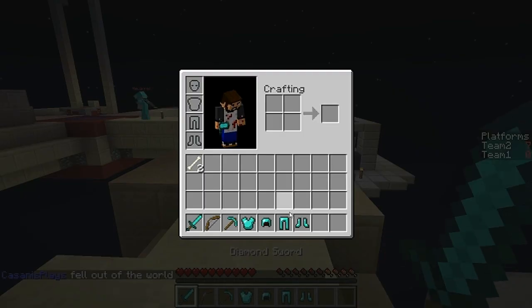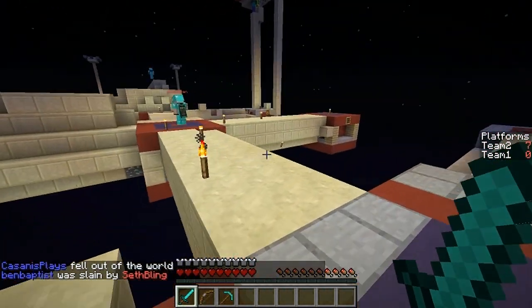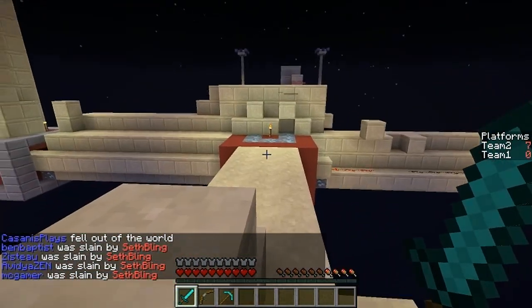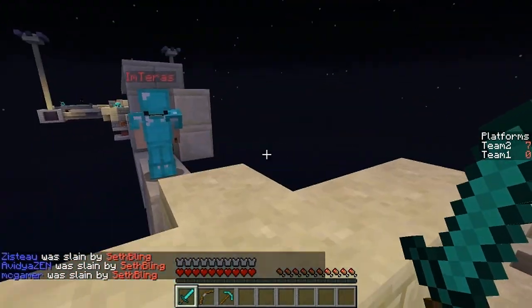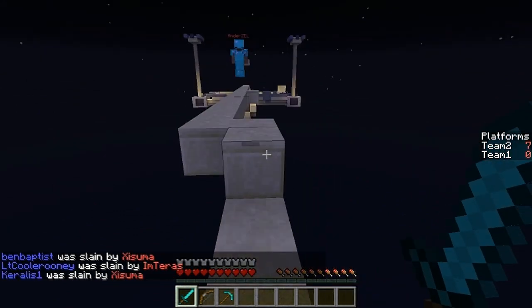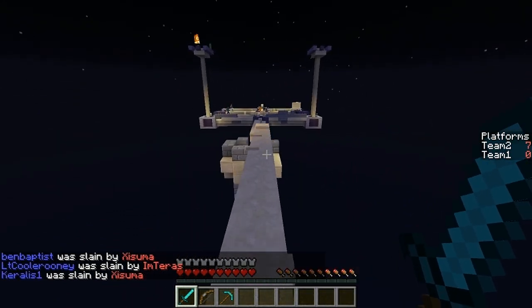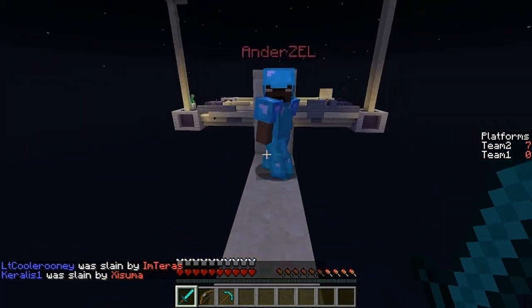Get some torches up here or you're gonna have a bad time. They're all rushing at the same time — they're rushing our base! This is a little unfair because I have a ton of diamond gear. Oh, I got enchanted diamond gear now — I forgot about the enchanting! It doesn't even matter, they don't have any gear at all and they don't have any way of getting more gear.